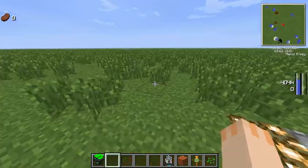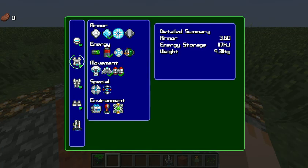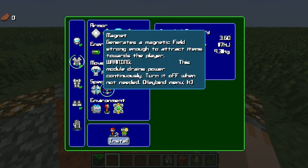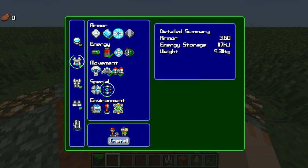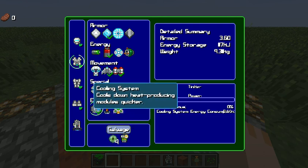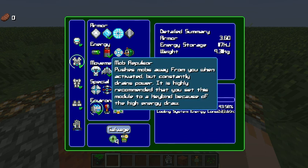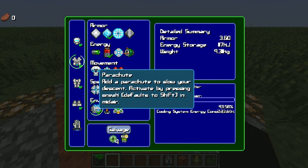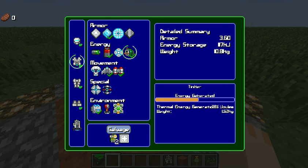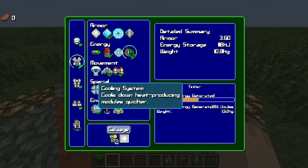You can also make camouflage which makes you look invisible, and create a magnet which draws in blocks from far away. You can add a cooling system which cools you down quicker but also consumes energy. There's also a parachute, and a thermal generator which generates energy from heat — so if you're sitting in a bath of lava you get lots of energy, but you'll probably die.